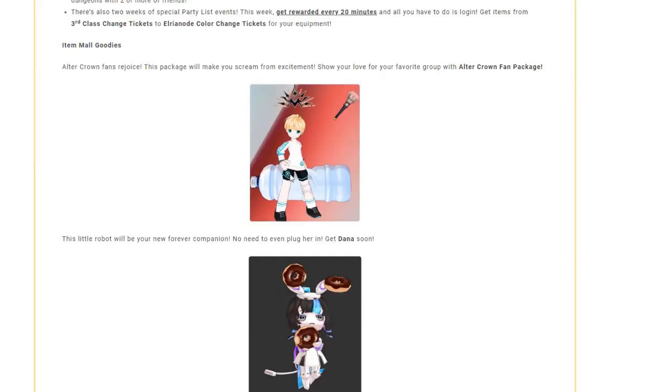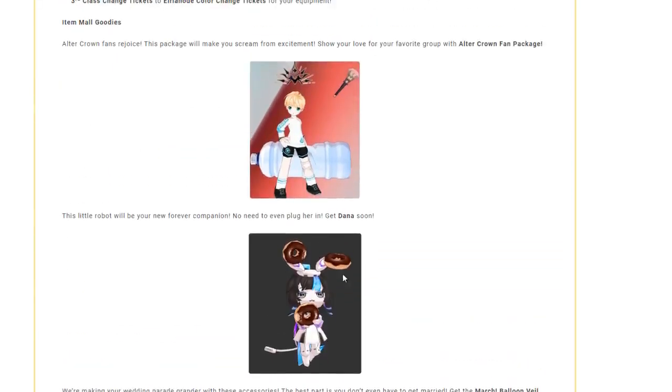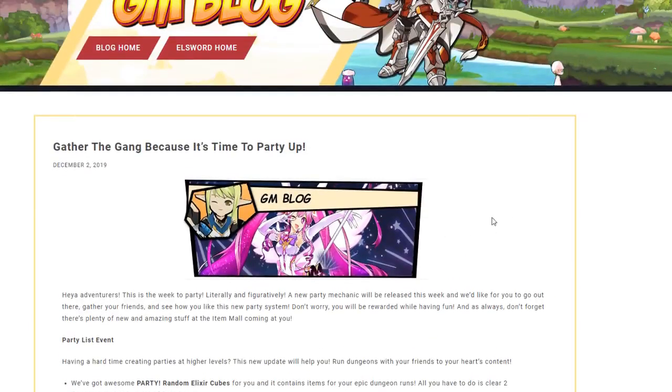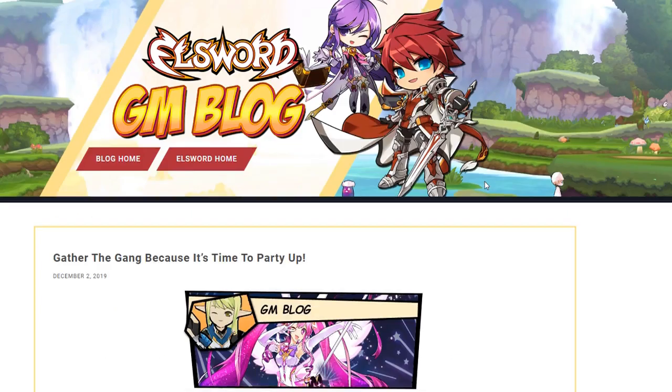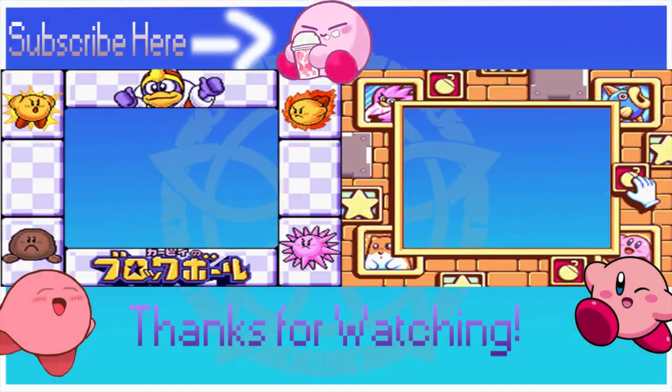And I think that's it — costumes, guild skin, new pet, and the party finder update. That's it. Thank you guys for joining me for this video, and I'll catch you guys in the next one. Peace.